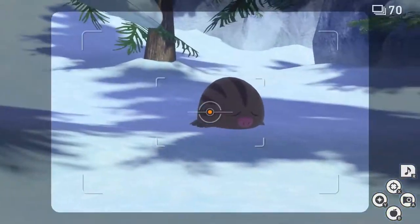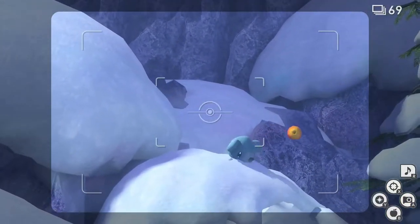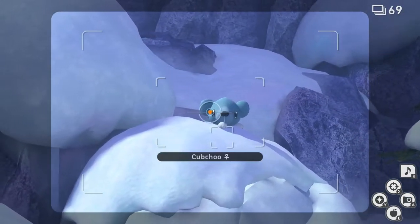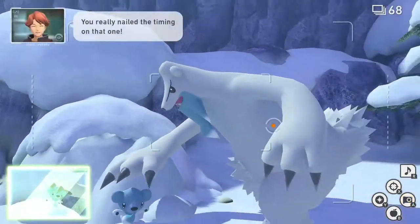Look forward and down and you should see Swinub. Now look to your left and you should see an igloo. Throw a Fluffroot on top and Cubchoo will pop out. Stay zoomed in on Cubchoo and wait for Beartic to come pick her up, then take a picture of that.